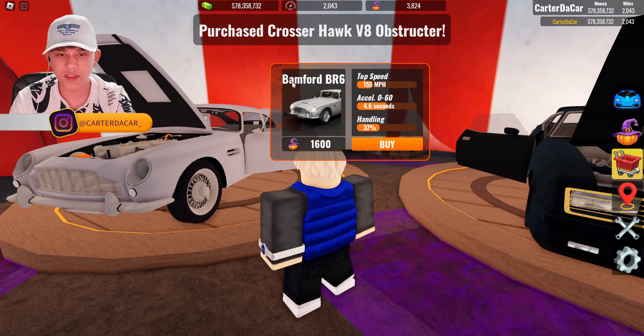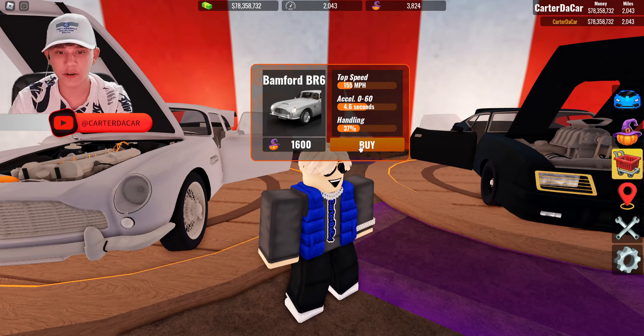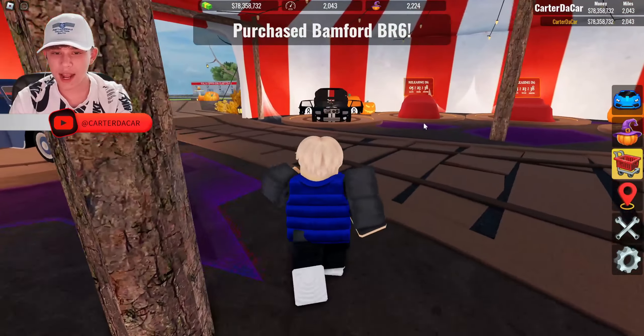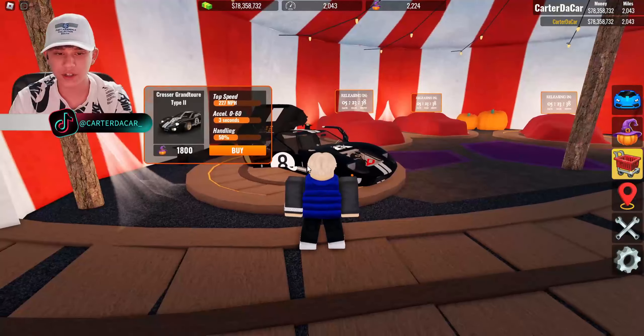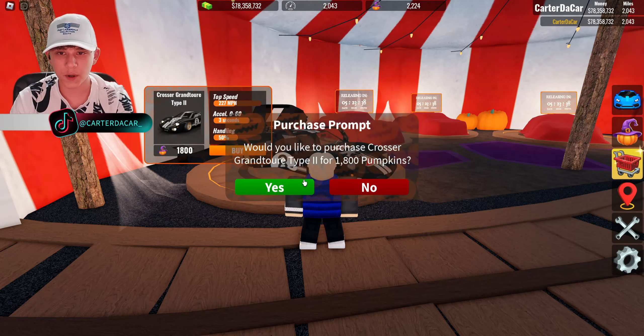Then we have the Aston Martin — they call it the Bamford BR6 — 1,600 pumpkins. This one's a bit pricey, but we're going to go ahead and purchase it. And then the big boy, the Ford GT40 right here, 1,800. They call it the Crosser Grand Tour Type 2. We're going to go ahead and purchase that.